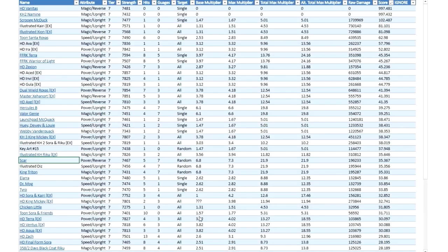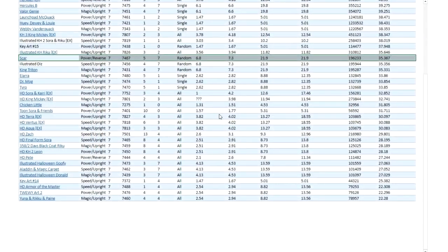Let's take a look at Scar's score. Scar has a score of 35.367. Looking at the list of Tier 7 metals in the game, already organized by score, we can see that Scar falls right here, kind of in the middle-ish, which is kind of expected and makes sense.